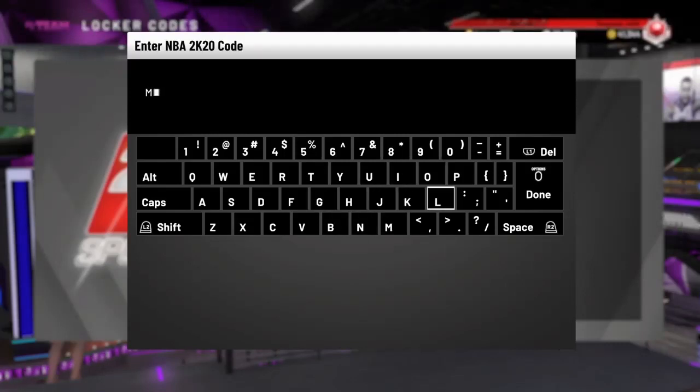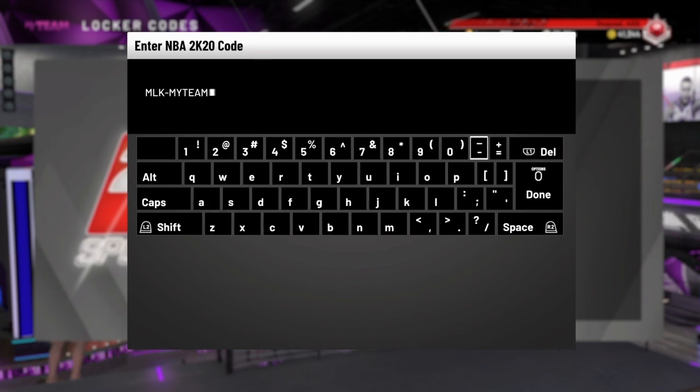Hey, what's up Breeze fam, back with another video. Take a look at the screen — there's a brand new MLK Day diamond locker code. It's Kimball Walker, who evolves all the way to 93.